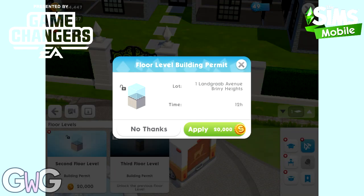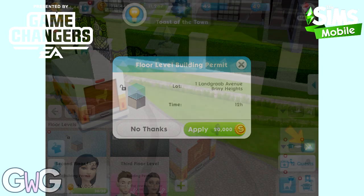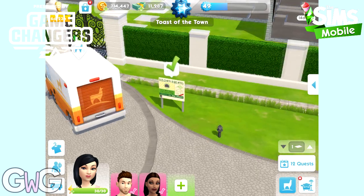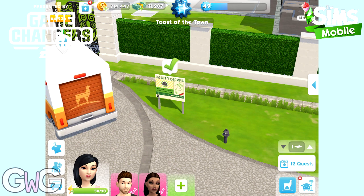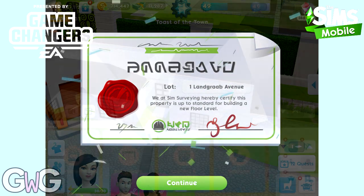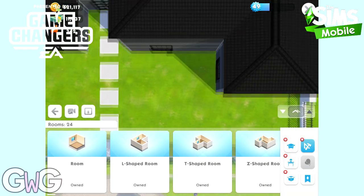In this video I'm going to quickly show you how to move items and rooms between floors. We are going to be talking about the floor button a lot. This can be found on your screen just above the quest tab. So once you have purchased your permit to add a second floor to your house, you will then be able to place rooms on that floor and move items and rooms between floors.